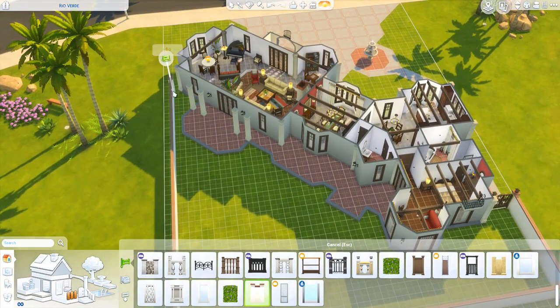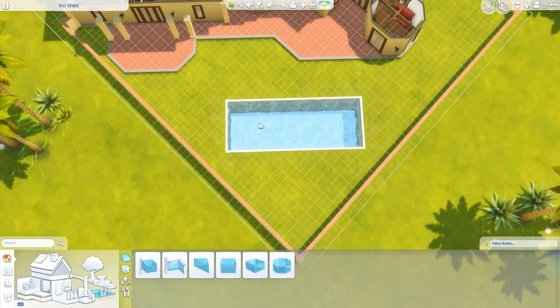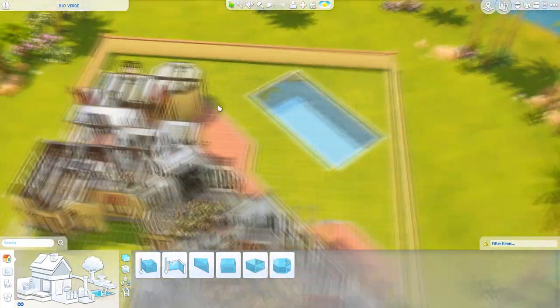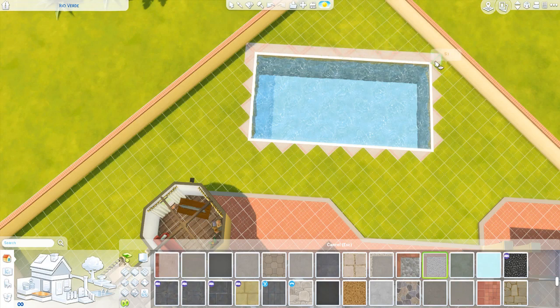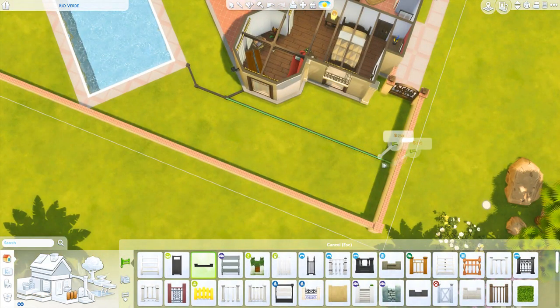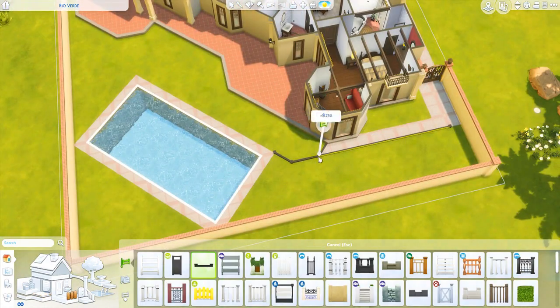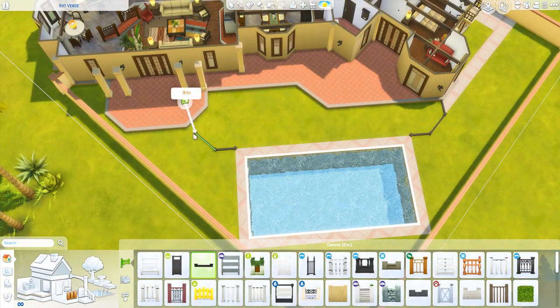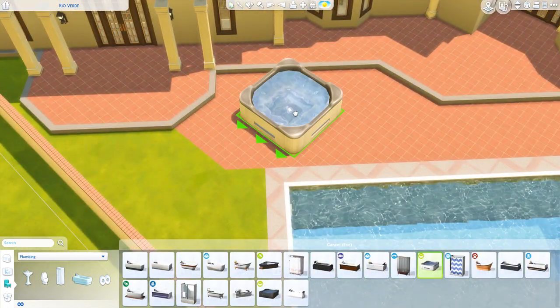At this point, most of the interior has been furnished. Now we're moving on to the outdoor garden and backyard area. I decided to fence in the backyard because I felt like being in Hollywood or LA, they would really appreciate some privacy. And then we have this beautiful swimming pool and a giant porch and patio area — perfect for parties.